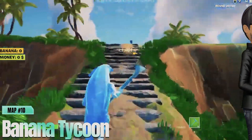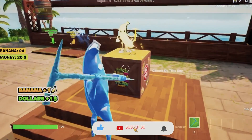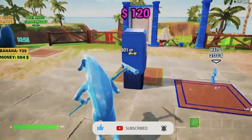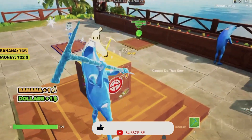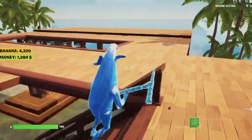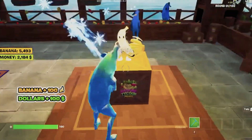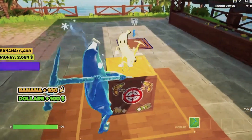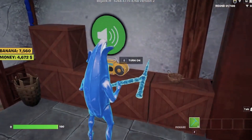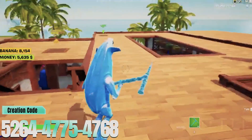Let's kick things off with number 10: Banana Tycoon. This map combines a fun and quirky theme with engaging gameplay mechanics. In Banana Tycoon, you'll manage banana farms, upgrade facilities, and outsmart competitors. The vibrant and playful environment makes it a joy to play. You'll start with a small farm and gradually build your banana empire by optimizing production and expanding your operation. The unique combination of strategy and lighthearted fun makes Banana Tycoon a perfect introduction to our top 10 list.